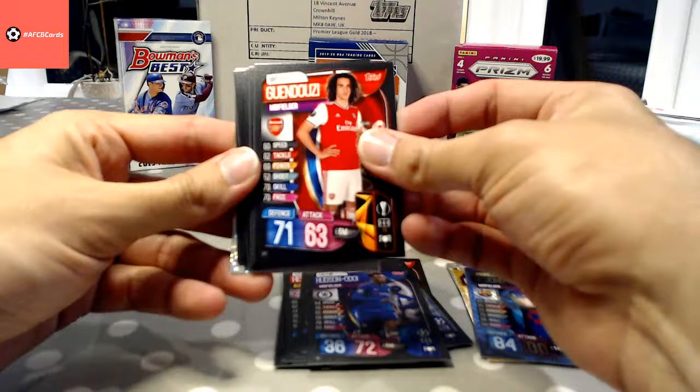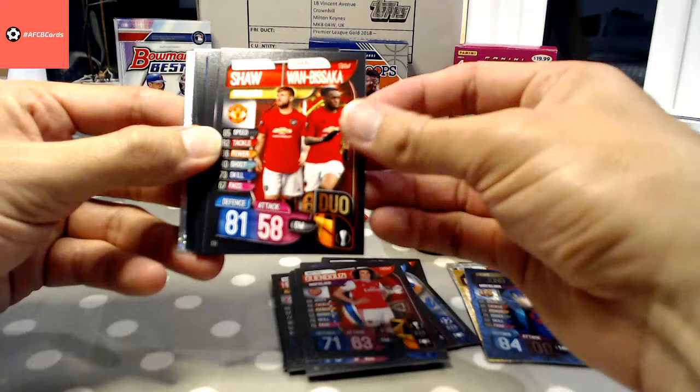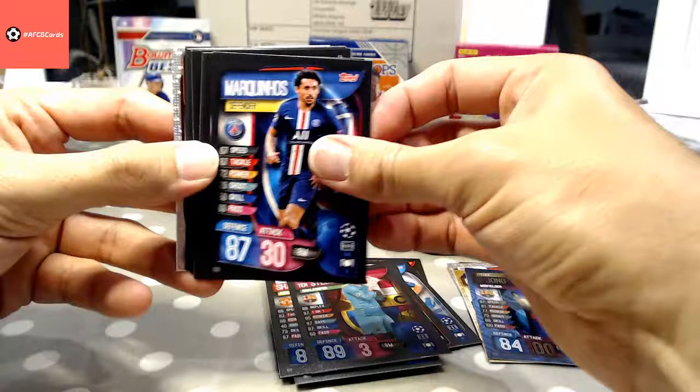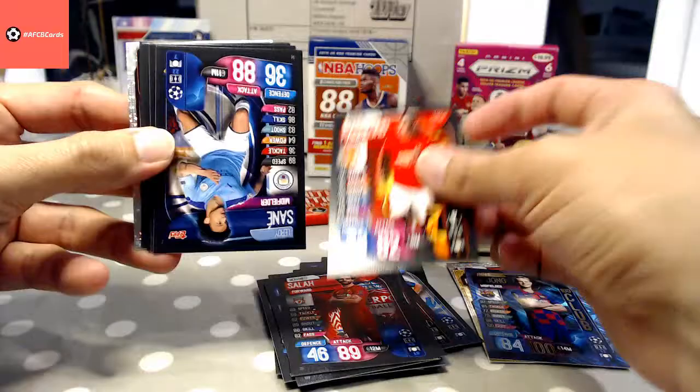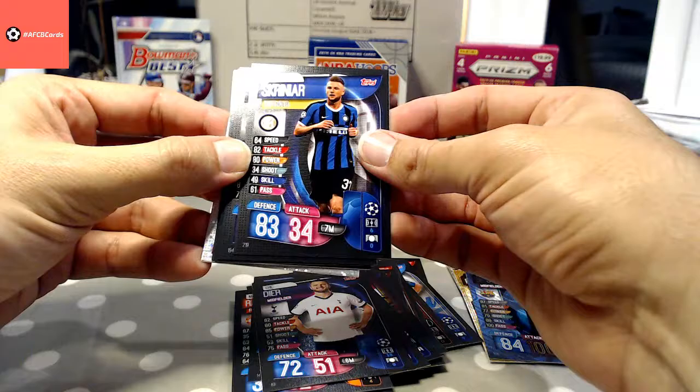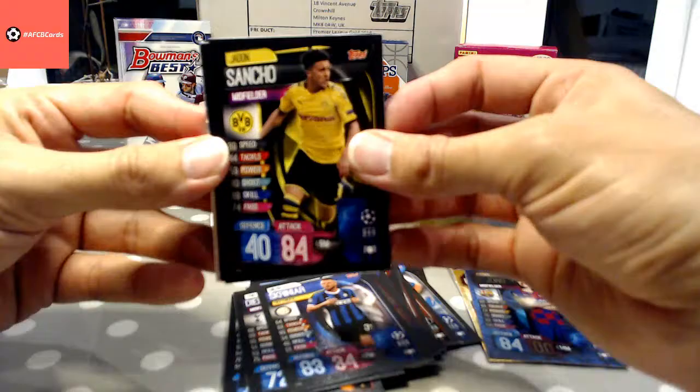We've got Guendouzi Arsenal, Luke Shaw, Wan-Bissaka duo card — what a duo that is. Stegen, Markwinos, Mo Salah, Rashford, Sané — this could almost be a Premier League pack isn't it. De Gea, they keep coming, and then we've got Skriniar Milan, Sancho — nice one there, Dortmund.